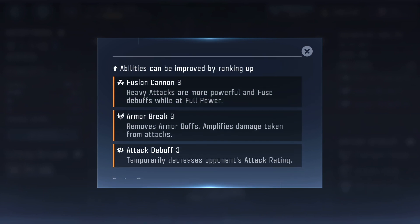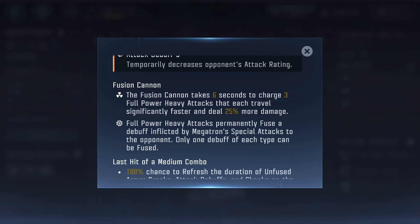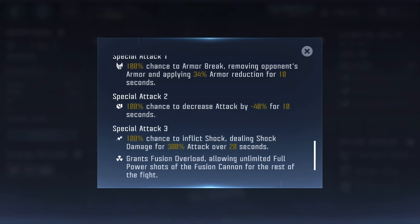Here are his abilities: Fusion Cannon 3, Armor Break 3, and Attack Debuff 3. These will get better as I only have Megatron at rank 3 — at 4-star rank 5 he'll have level 5 in all these abilities. His Fusion Cannon takes six seconds to charge, gives three full heavy attacks that travel significantly faster and deal 25% more damage. Full power heavy attacks fuse a debuff, and only one type of each debuff can be fused. On the last hit of the medium combo, if the debuff is not fused, he can refresh it.